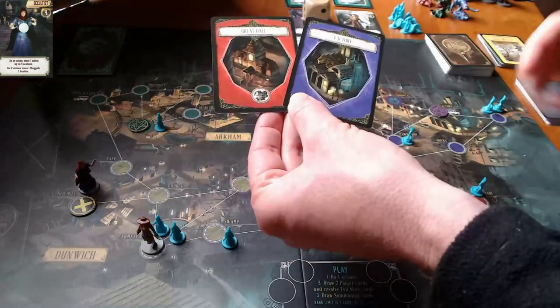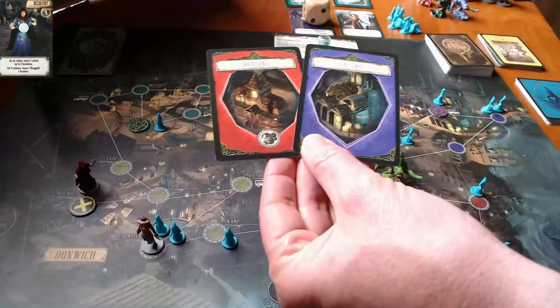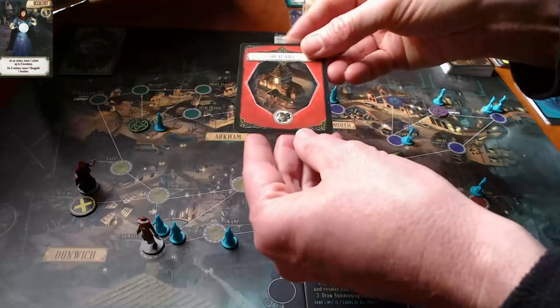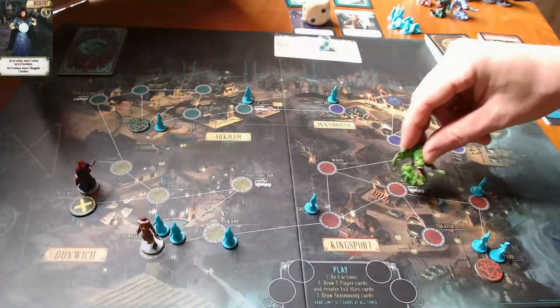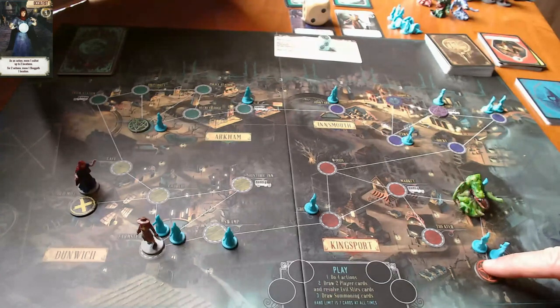This is not great. A couple of stages here: the factory gets a cultist and the great hall gets a cultist. The really notable thing here is that the shoggoth moves - it's going to move one square closer to the gate. The shoggoth can go to the gate, but if it is compelled to move once it is at the gate, then the game is over.